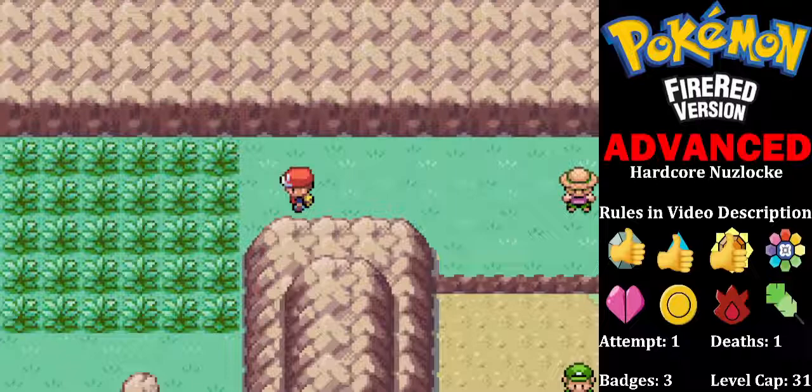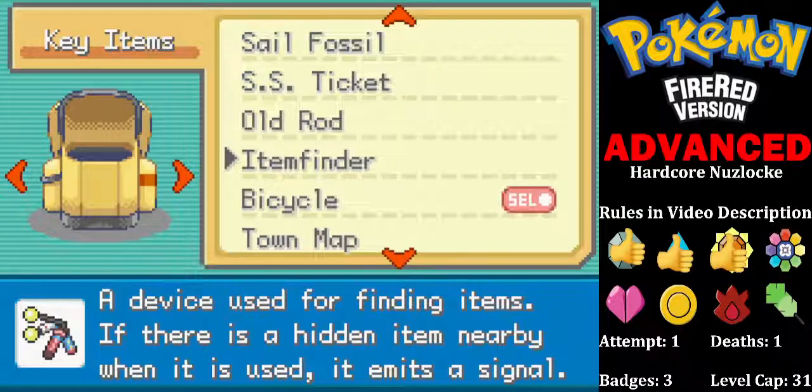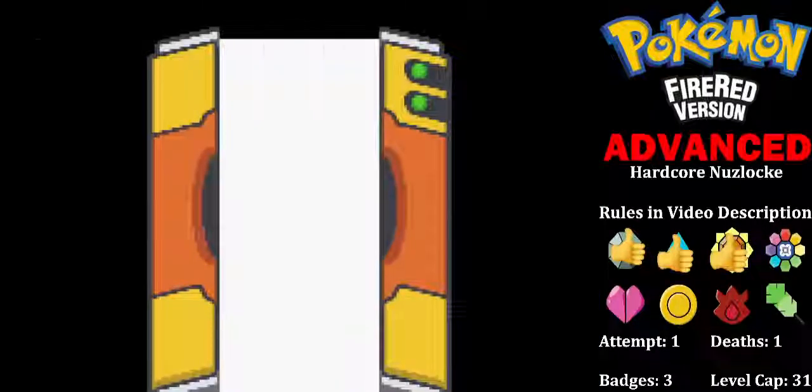Up next we're going to go through Route 9, get an encounter here, make our way towards Lavender Town and see where the road may take us. This is where we are — Route 9 right now. Let's check our handy dandy map. Route 9, and we're going to get our encounter here.